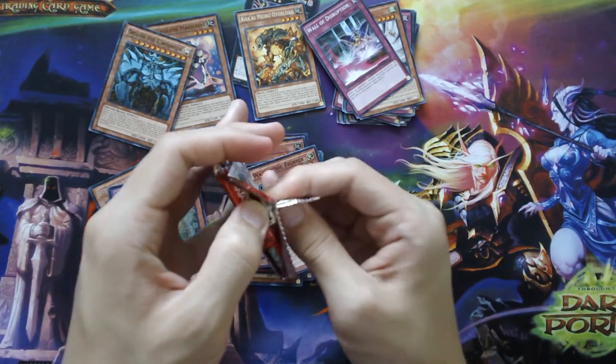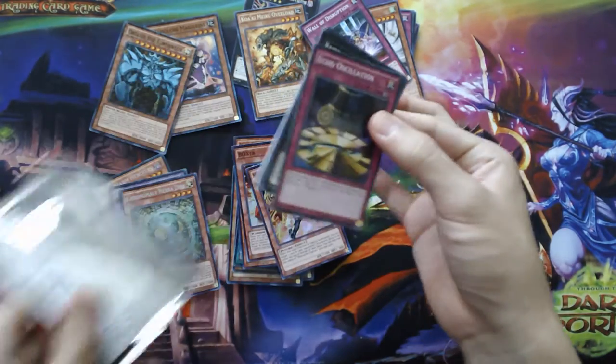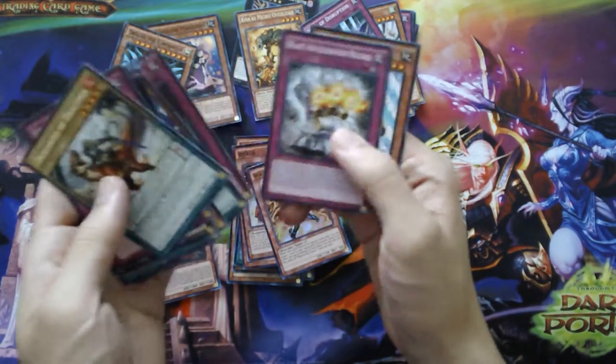Last pack. Ooh — Raid Raptor Rise Falcon! That's cool. So I have a Dragons of Draconia and... nothing.